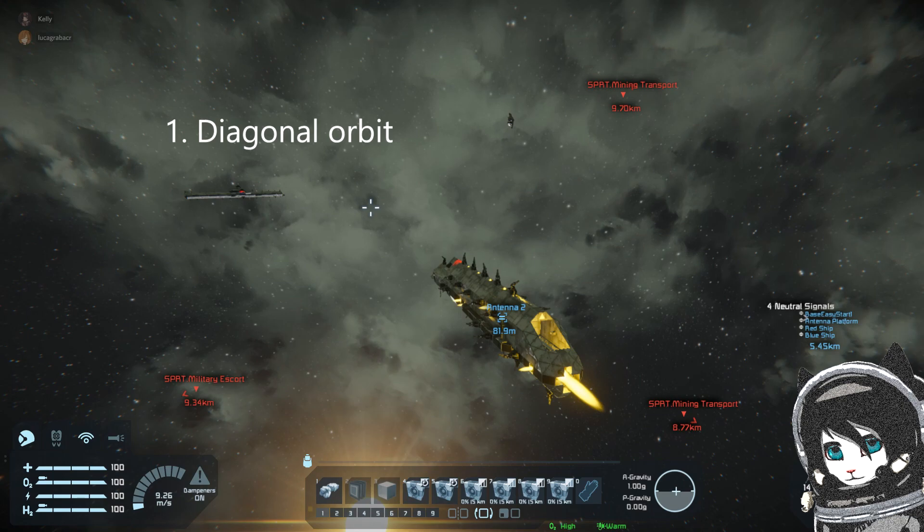When you're engaging an enemy, you want the enemy to be either on the upper left corner or the upper right corner of your ship, and you will see the reason why.